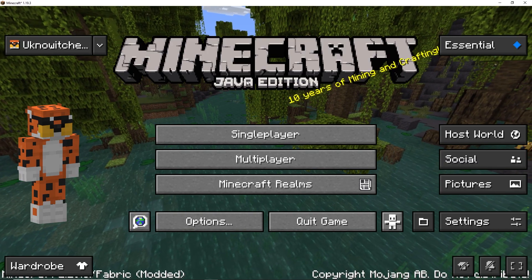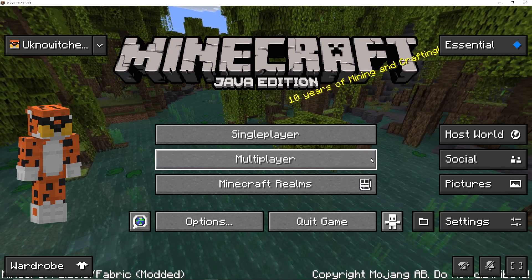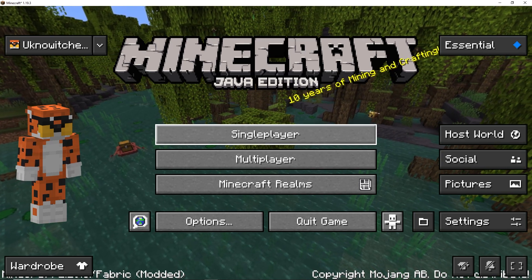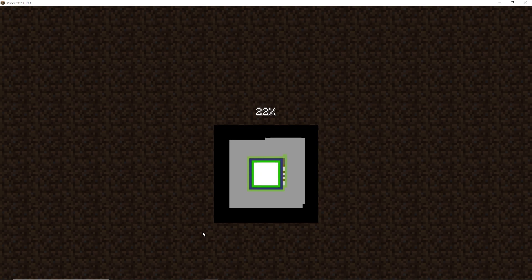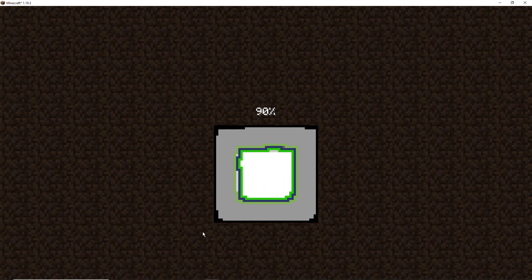Once you load up Minecraft, your home screen is going to look like this — there are a lot of new options. To host a world and invite friends, all you want to do is press Single Player and then load up a normal world. I'm going to do Survival and press Create New World. I'm not going to mess around with any other options, but this will work for Creative, Adventure, Hardcore, or whatever you want to do.